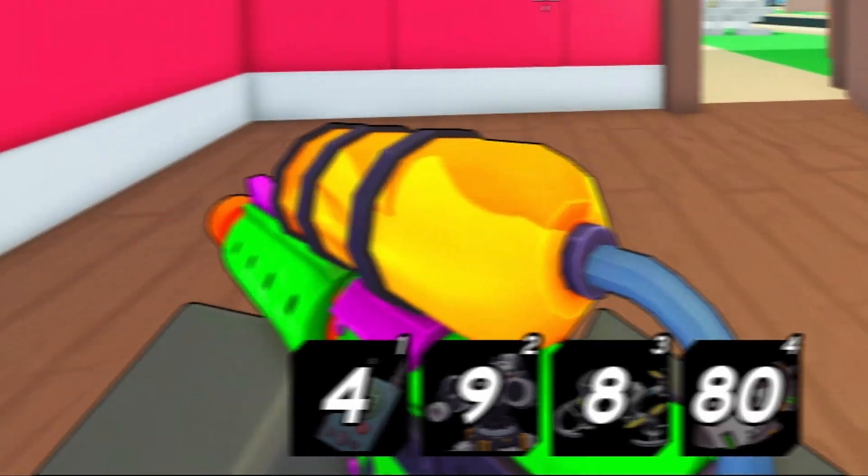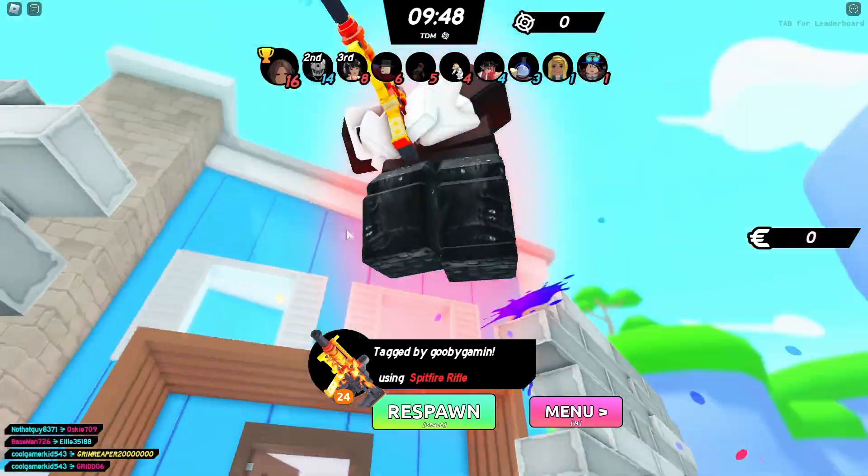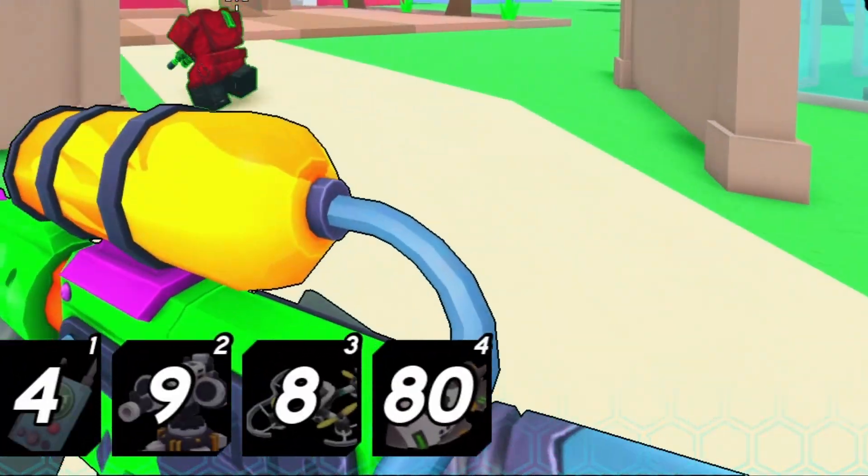You also have abilities to help you out. Number one is a radar, number two is a turret which can automatically shoot people for you, number three is a drone which will follow you around and shoot enemy players, and number four is a nuke.